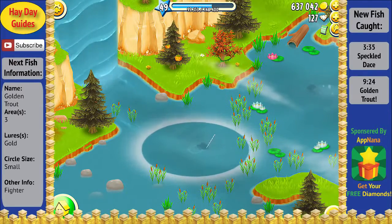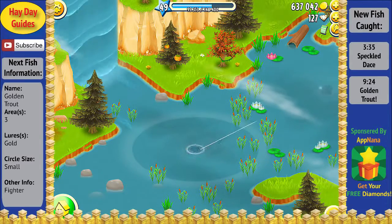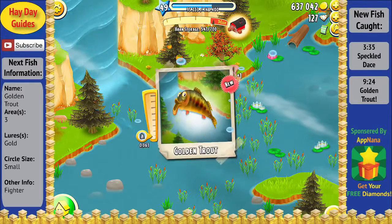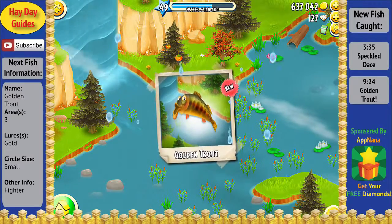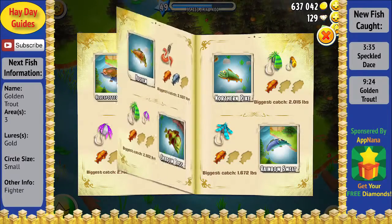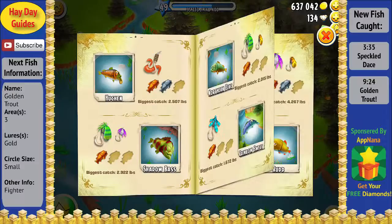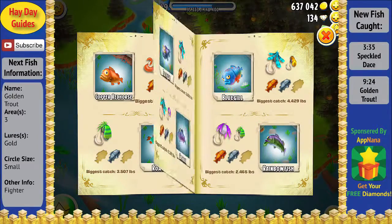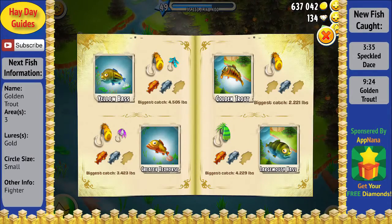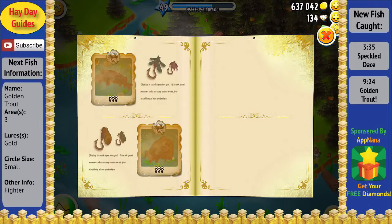We're down to our last gold lure and as we throw it in and get a fish on the line, we can see a nice very small circle. Already this fish is putting up a bit of a fight — we come very close to catching it and it darts out and keeps darting around, which is definitely a good indication that this might be the golden trout. We finally catch it — the golden trout, the last of the 30 fish! Going to our scrapbook, we collect the diamonds for the new fish caught today including the speckled dace and the golden trout. Flipping through each page we have pictures for all the original 30 fish completed, with only the final four special event fish remaining for part seven.